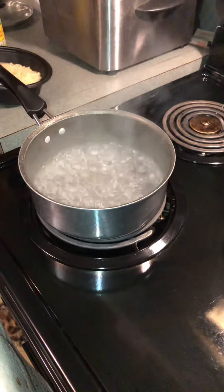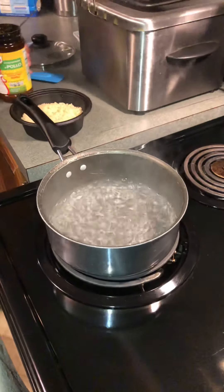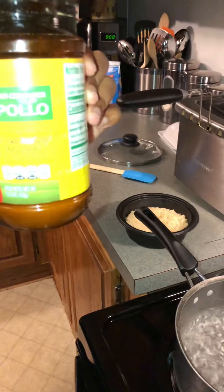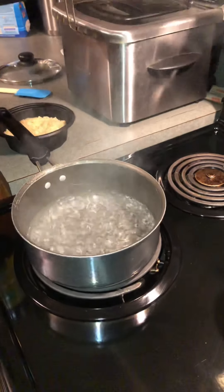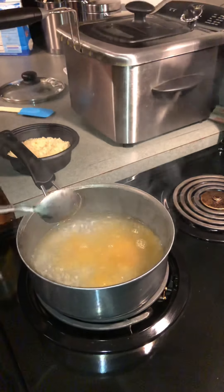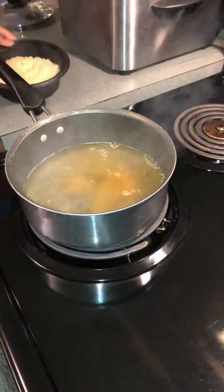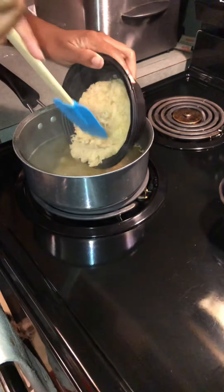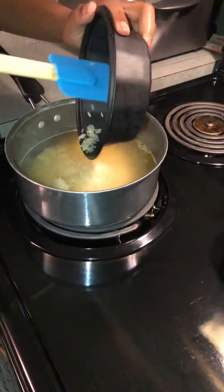At this point, add your salt or whatever seasonings you want. I'm going to be using chicken bouillon — this is what I like to use in my rice. Just put a half a teaspoon of that in there, not too much. Sprinkle just a little bit inside the water, and then we're going to add our rice — that's two cups of water for one cup of rice. Push it all in and then you're going to stir it up.